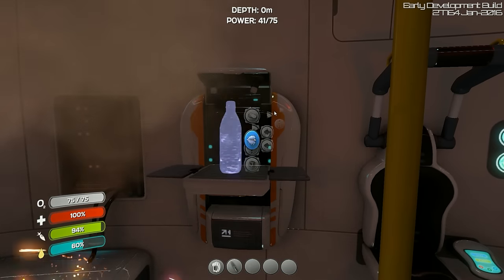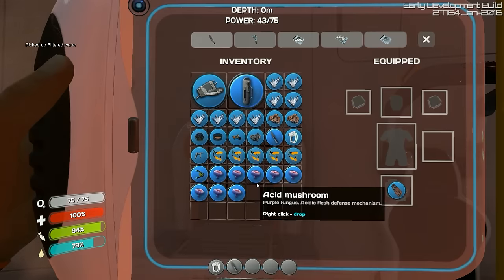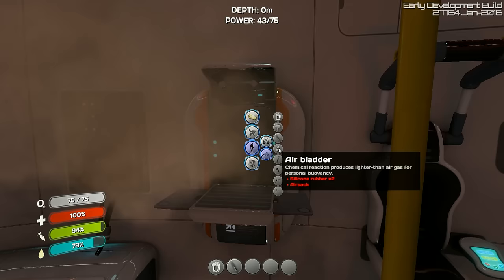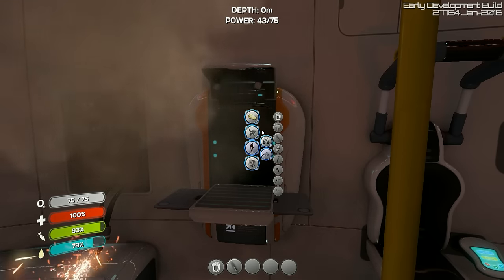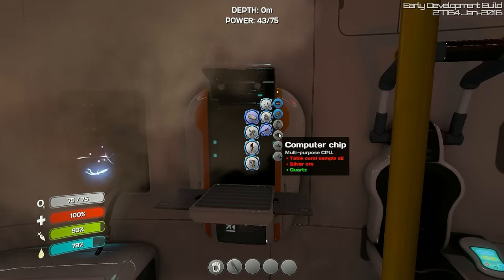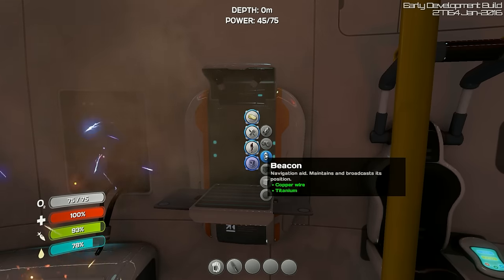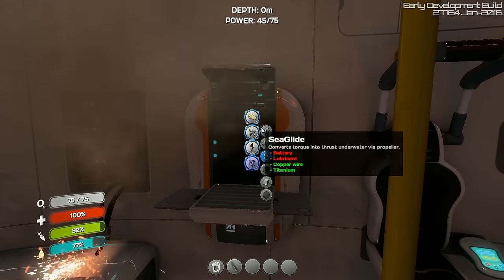I also need to drink one because the water is getting around 60 percent. What do we need to do now? Let's see personal tools — don't need a flashlight. Habitat builder would be needed at some point, I'm sure. To make a computer chip — table coral samples, which we have a knife to get. I don't think we're quite ready for that. Seaglide — let's get that. So battery and lubricant.